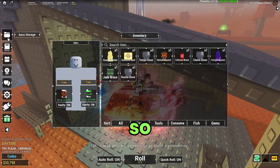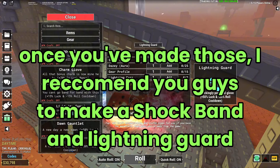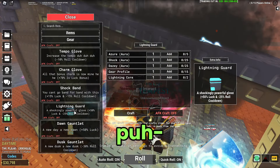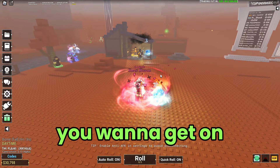The Karma Glove gives you a 15% luck boost, and the Temple Glove gives minus 10%. You can equip two gloves at once. Once you've made those, I recommend making the Shock Bands and Lightning Guards — they're both quite good and still pretty easy to make.